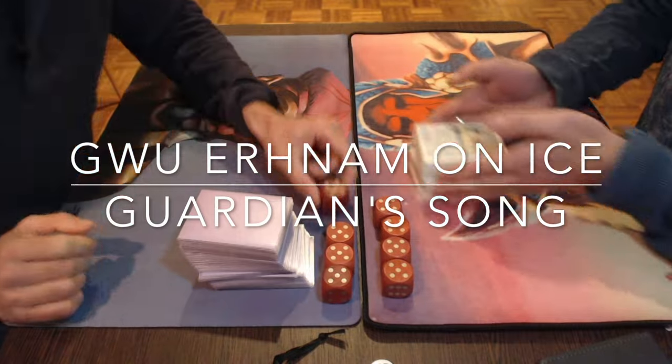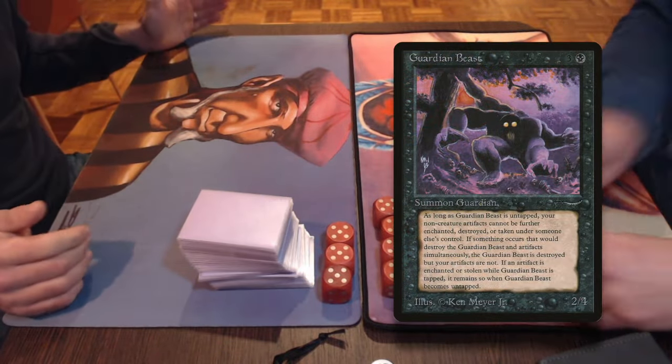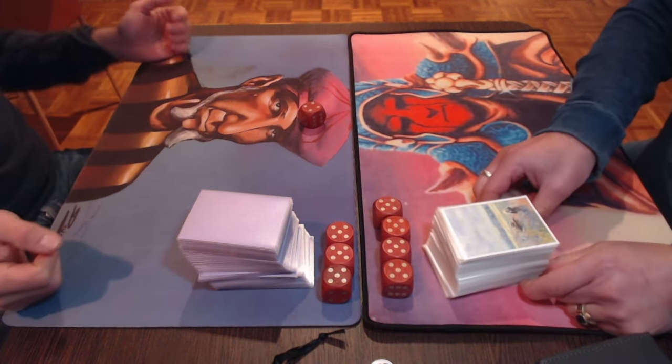Tristan has an interesting pile of cards. He's playing what I've called Guardian's Song, because it's got Guardian Beast — three in total — and also a Titania's Song. So it's a very interesting pile. But before I show you the deck photos, I've got beautiful deck pictures of both of these decks.